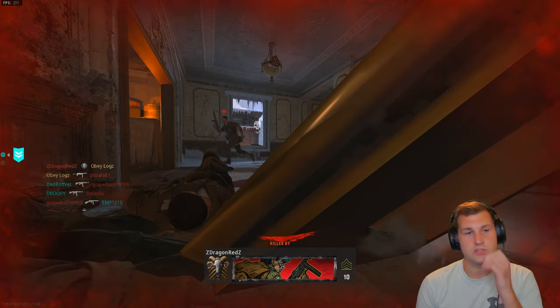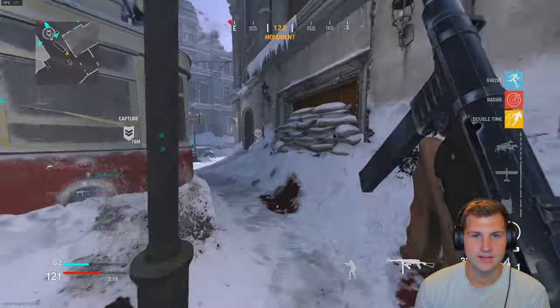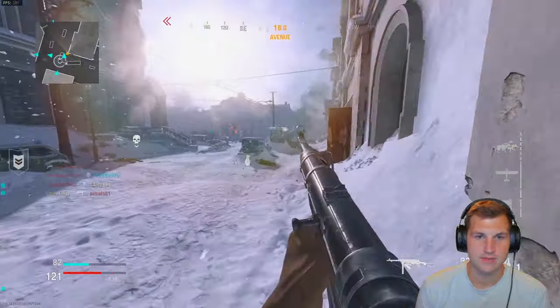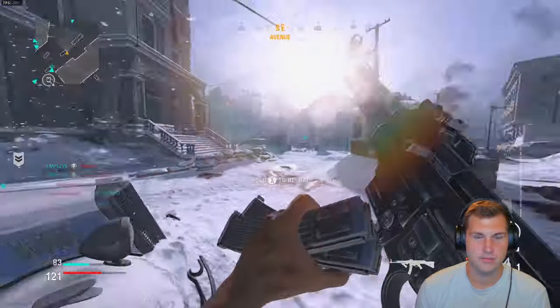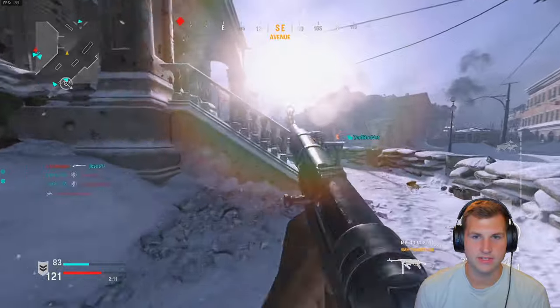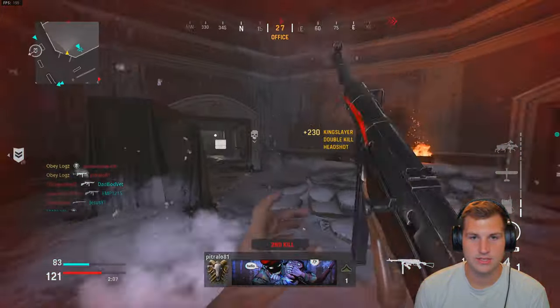You swap weapons so slow in this game. We need a perk like fast hands or something. I'd replace it with double time if I could swap weapons faster. Because right now I just have pickup weapons — that's the only counter to getting shot at. If I need to swap weapons and I don't want to use the pistol, I just pick up weapons, and it's pretty fast.